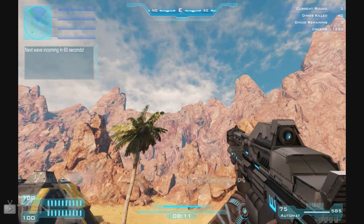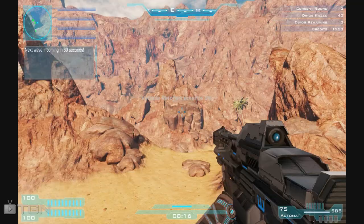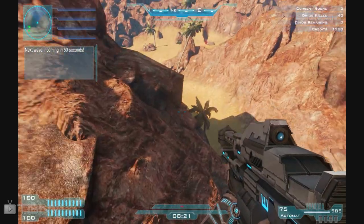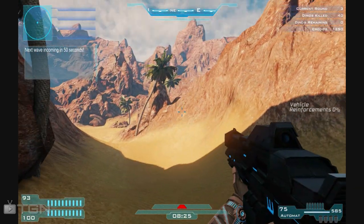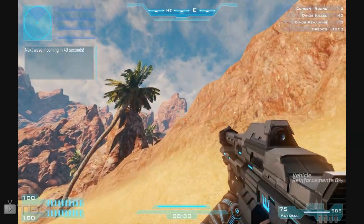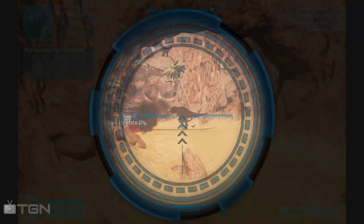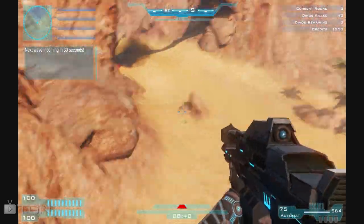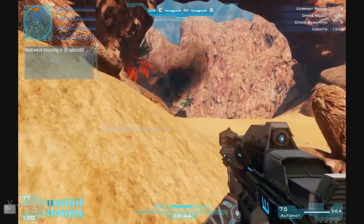You can climb each of those mountains if you really want to with your jetpack. Over here there's a vehicle reinforcements zone at 0% — if I stand in a little zone over in that area for a limited amount of time, basically it'll spawn free vehicles for me. You can get like a Titan mech, I think — it has rockets and a machine gun. Or sometimes it'll give you the flying vehicle, which is really nice, and which also has rockets and a machine gun. However, it can be taken out quite easily by those flying dinos.